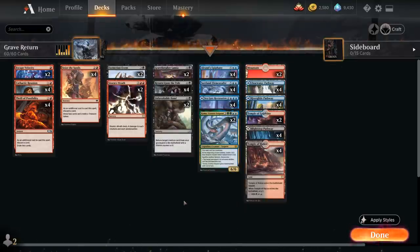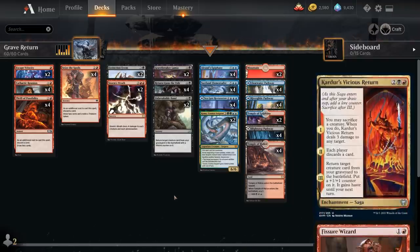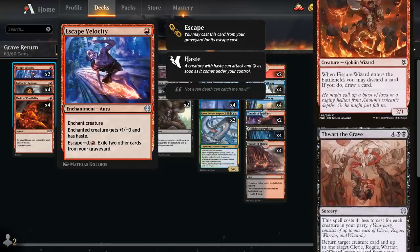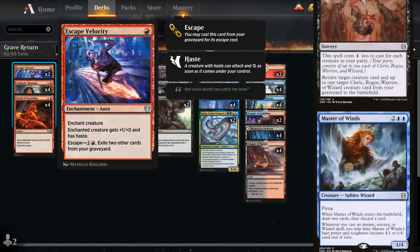Koma synergizes nicely with extra turns from Epiphany, generating additional 3/3 tokens. This is the late game we're aiming for — getting Elementalist and Koma in play as early as turn 4 thanks to Return Upon the Tide. This deck has gone through a ton of iterations; I've tried a lot of different variants. Starting with two copies of Escape Velocity, this is our way of giving Surtland Elementalist haste so we can attack and trigger the ability right away.